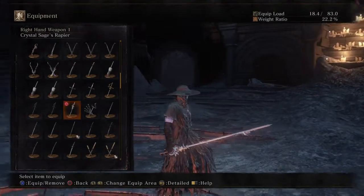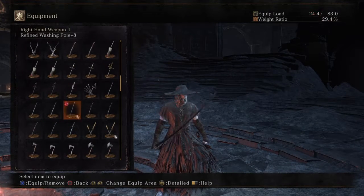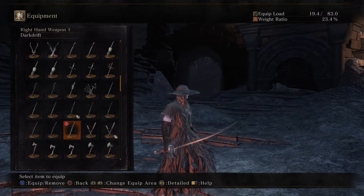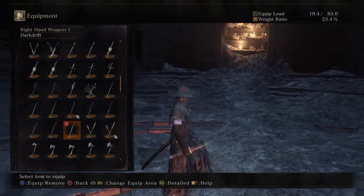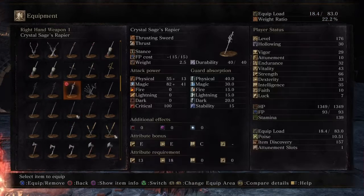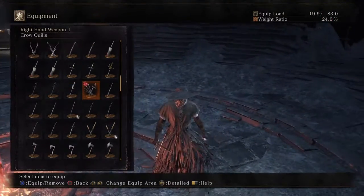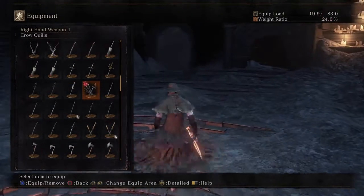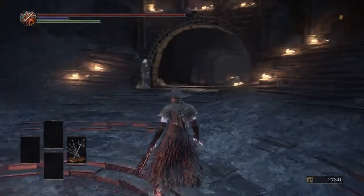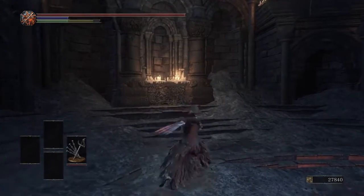For this build I was thinking about an old movie where a guy wore a hat and a suit and had a rapier. I want to find a rapier for this character. I look at the crystal sage rapier but pass on it, then I look at the crow quills and think that actually doesn't look too bad. I test it out to see what it moves like.